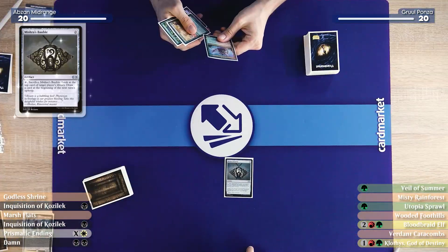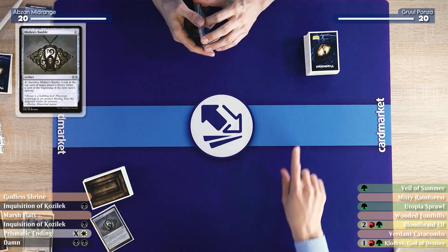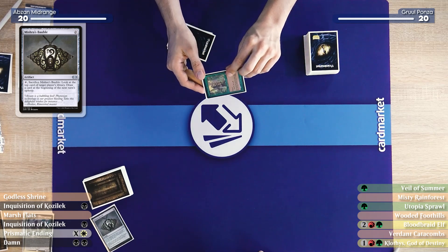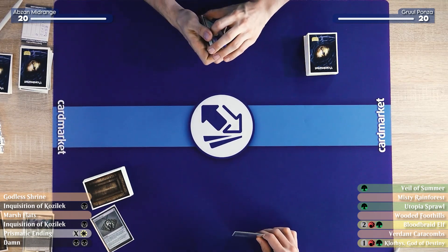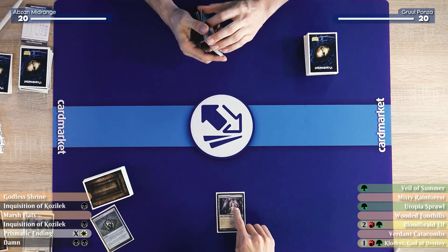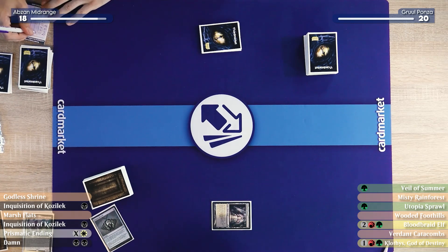So Yamin, show me what you got. I got a Bauble. You had that last game as well — it didn't help you. I'll Bauble you. You may put that back, and I'll follow it up with a Godless Shrine, paying two.